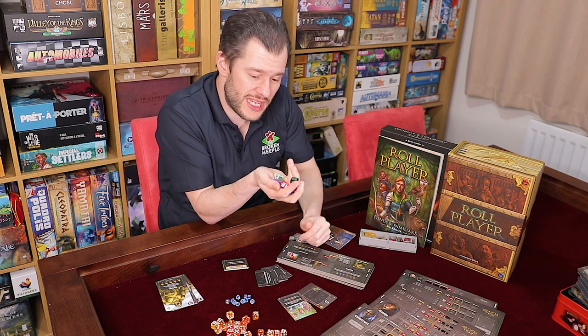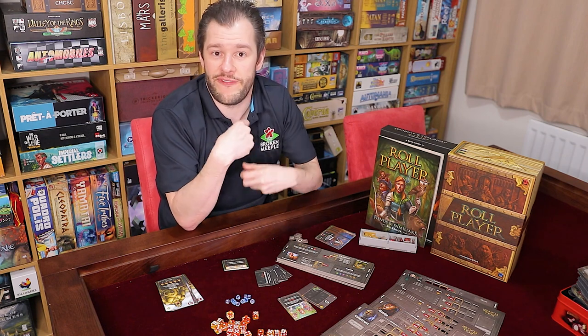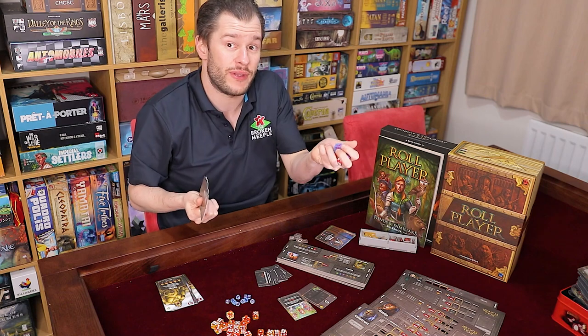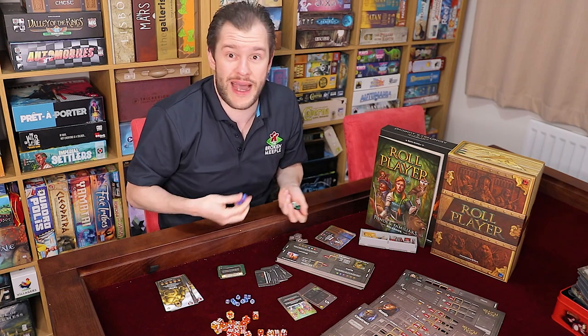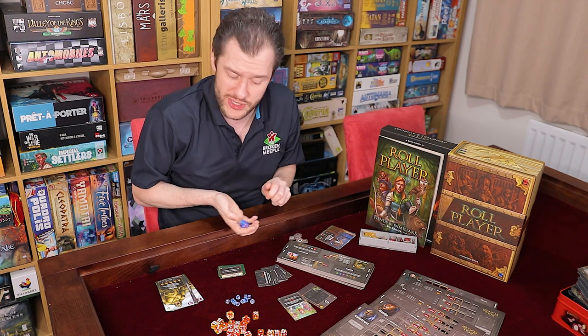The idea is that when you pop these on your tribute row, they count for both colours — so fulfilling your backstory or fulfilling the special cards for the monster, where it talks about red cards. Well, now they fit. Maybe a certain trait card wants you to have a bunch of red dice, but if you get one that's blue and red, it counts as red. Therefore it can count for those cards as well.